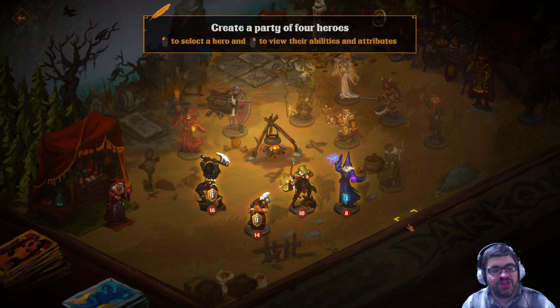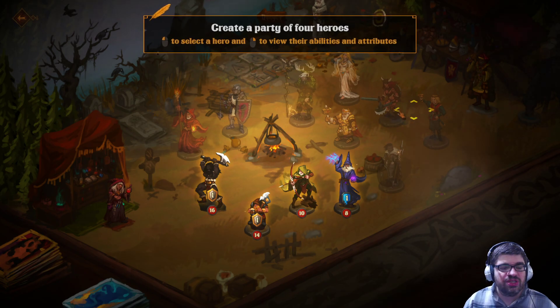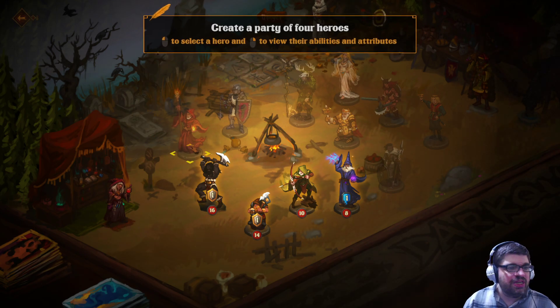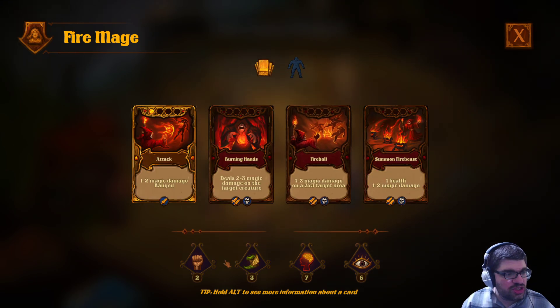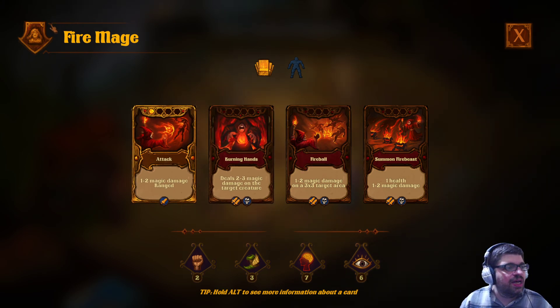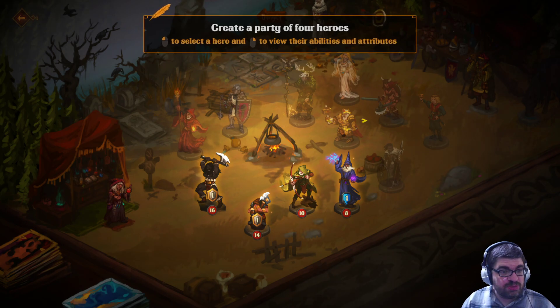Some kind of loading screen there would have been very helpful, just saying. Create a party of four heroes. It looks like some of these are grayed out, so it seems we'll be earning more heroes as we play the game, which is cool. It would have been nice to see an unlock information card — hold alt to see more information, fine — but how do we unlock it? Is it just by playing, or do we have to pay extra? Some sort of information on the unlock system would have been helpful. I guess we have no choice but to be these four — I don't see any other characters that are unlocked.